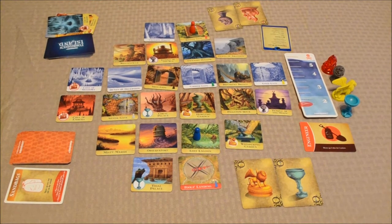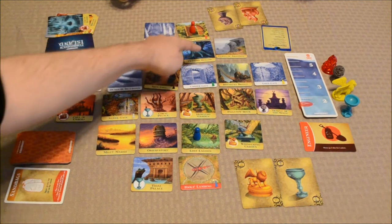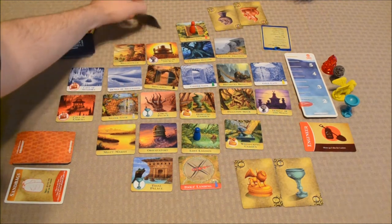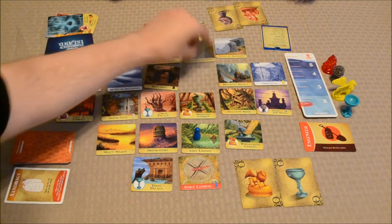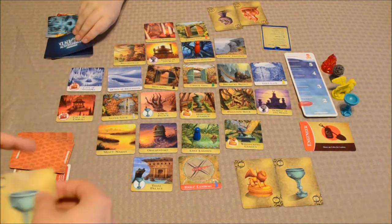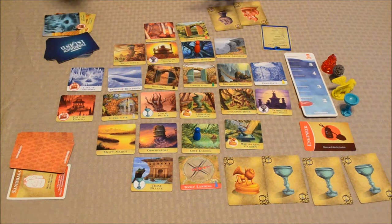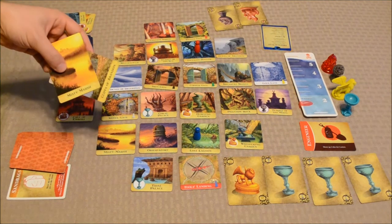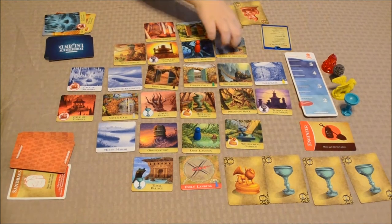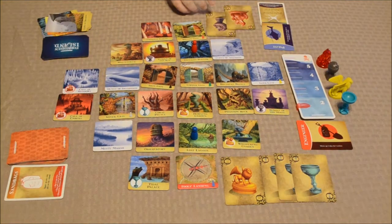My Engineer action lets me shore up two tiles with one action, but they have to be adjacent. Unfortunately I can't get to certain tiles from here. I'll go one, two, three — shore up two tiles that way. Then I'll draw two treasure cards. I've got three green chalices now — I need one more green chalice and we can grab that treasure. So draw me two flood cards: Misty Marsh and Cliffs of Abaddon.